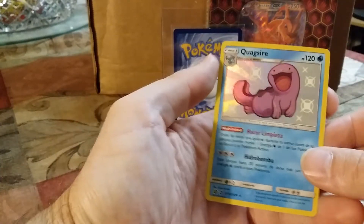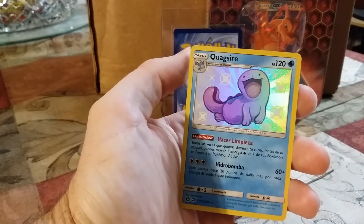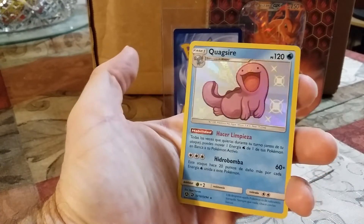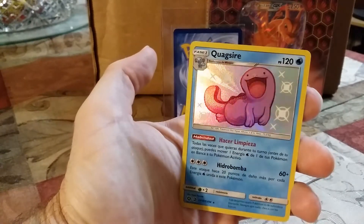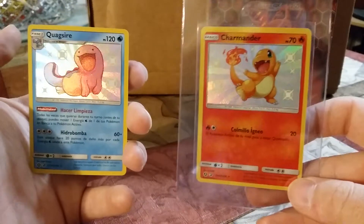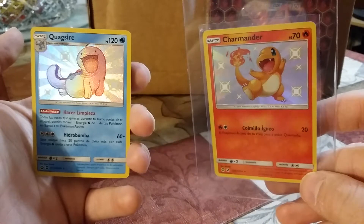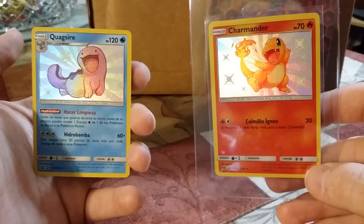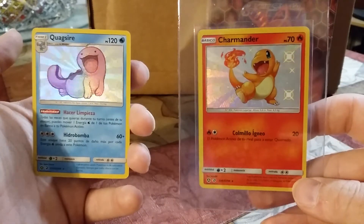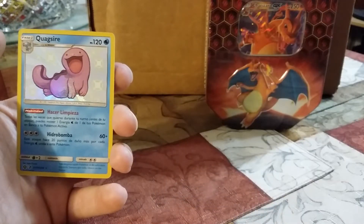Let's look at this real quick — Hacer Limpieza. Look at that, see that prism color on it? And then Hydrobomba — I love that. And I got a baby shiny in the last one too, this Charmander. So two tins, two baby shinies, and a Charizard GX plus other stuff. I would say that's a good haul.